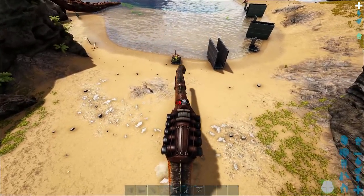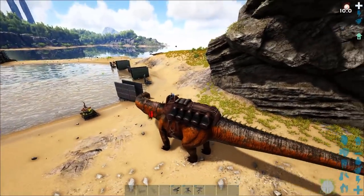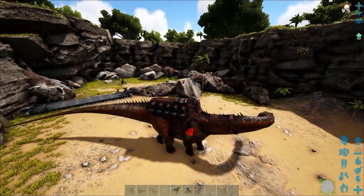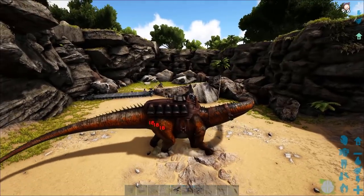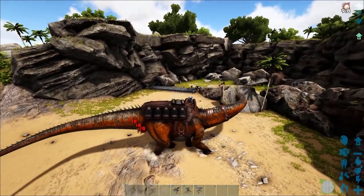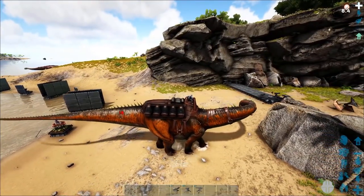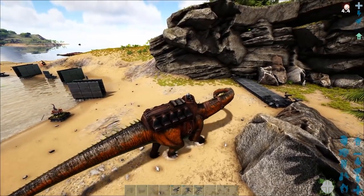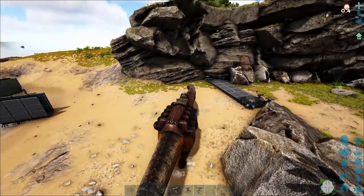I'm going to ride this guy into battle, let's see how much damage the Plant Species X does. The Plant Species X seems to be doing 18 damage on that side of him — we'll rotate to check — nope, it's 18 across the board. So the Plant Species X is doing 18 damage, which is not too bad, but it's that slow effect that you really want it for. 10 seconds of being slowed is a real pain.